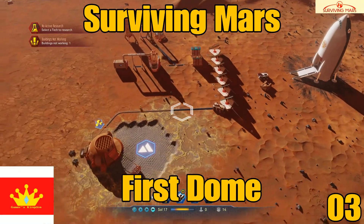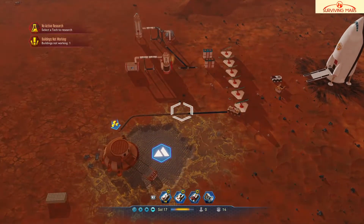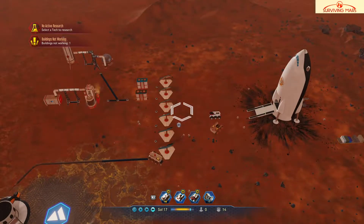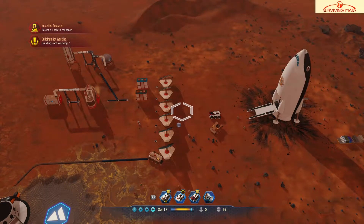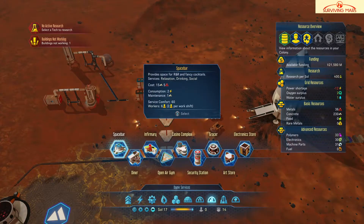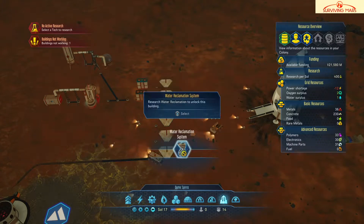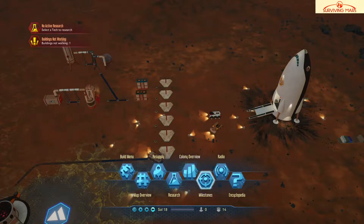Hey guys, welcome back to another episode of Surviving Mars. This is Jazz the Gamer. Last time we left off, we had launched this rocket and it finally returned. What we're going to do today is go to our next milestone and see what we can do as far as getting the next stuff done and completed. It's been a while so I have to remember how to get back to our milestones — there are so many buttons to press on this game.